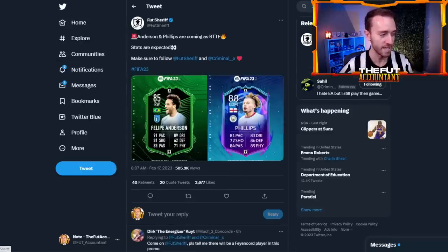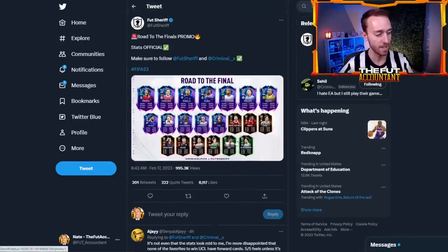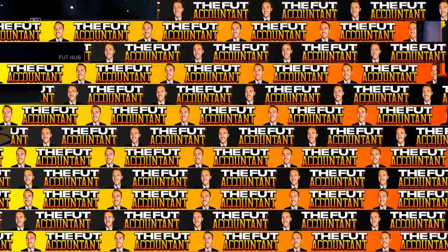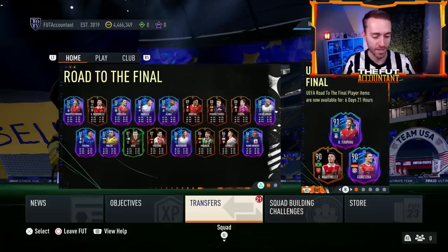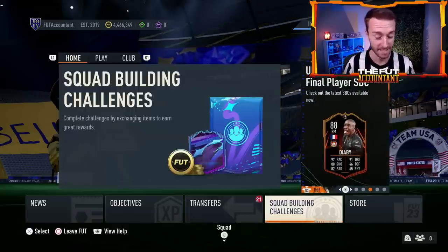Those are pretty nice cards. Hopefully EA can give them some nice boosts and better stats. But a lot of people are just looking at this saying this is like a fodder promo — it just looks kind of mid — and that's just the feeling right now with most of these cards besides a couple. The mini-release will be either today on Saturday or tomorrow on Sunday; we never know exactly what day.